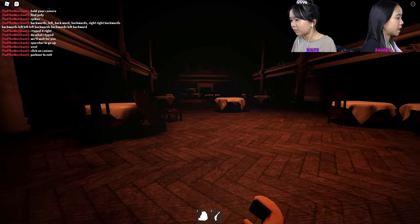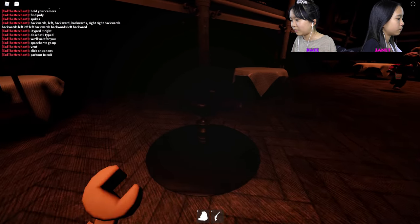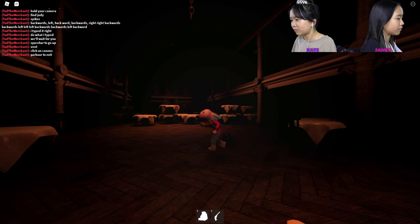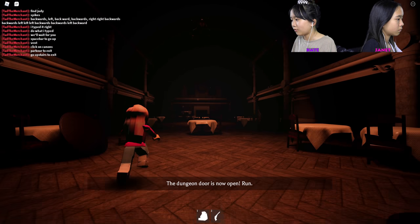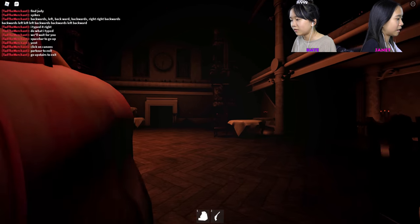'Grab the key and find the exit.' Where is the key? 'Test it — parkour to exit.' I don't see the key. Right here, Kate, on the floor. I got it! 'The dungeon door is now open.' Run — go upstairs to exit. Do parkour. My flashlight wasn't working for a second — that's why I couldn't see where the pillars were.